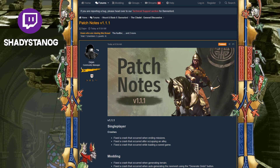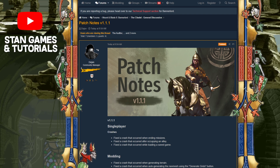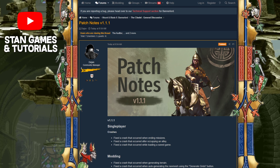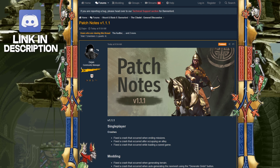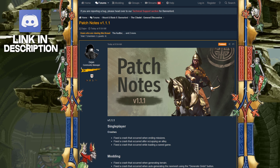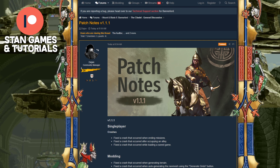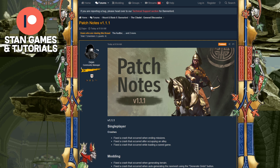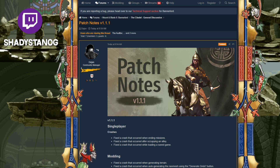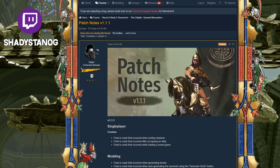We have patch 1.1.1 and for some reason this is listed on Steam as the live version, and the 1.1.0 that was moved to live is now listed as the beta version. On Steam you have to label something either as beta or live so you can have both versions. If this is the live version, that means people on consoles — PlayStation, Xbox — will also get this patch. But the patch is not very large at all.